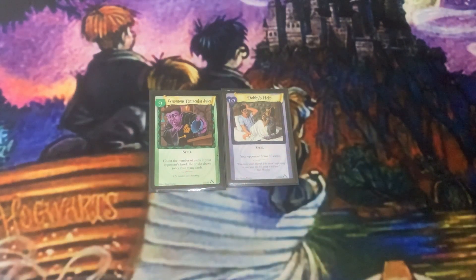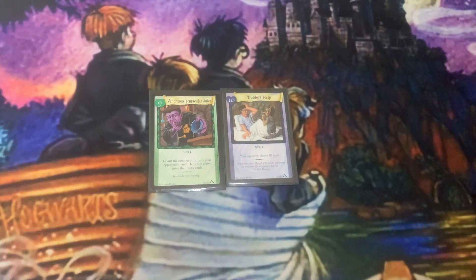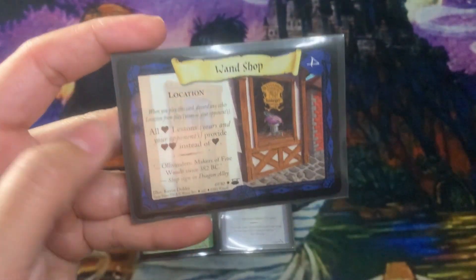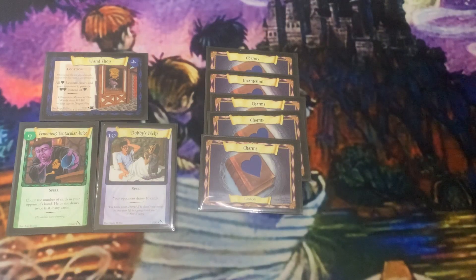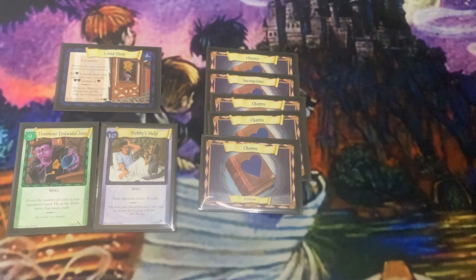Why is that a problem? You only have 60 cards in your deck to start with, and by the time you get to this your opponent's deck is probably a bit lower. To play Dobby's Help you need 10 lessons in play — but you don't necessarily need 10 lessons if you play Wand Shop. Wand Shop is a location from the Diagon Alley set that makes all Charms lessons provide two power instead of one, so five lessons plus Wand Shop equals 10 power.